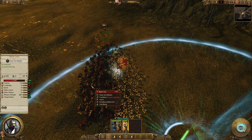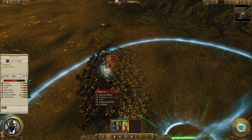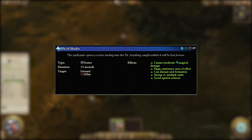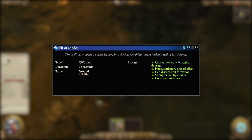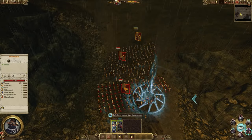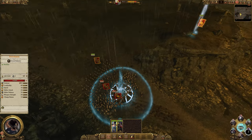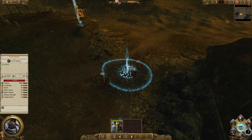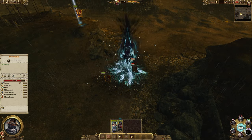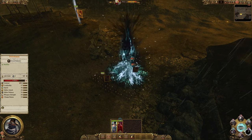Both the regular and overcast versions of this spell are absolutely worth picking up and will be invaluable to your battles once you get good at picking out key targets. Finally we have the Pit of Shades, which is the vortex spell of the lore. It costs 13 Winds of Magic, has a 49 second cooldown and a 200 metre cast range. It can only be cast on the ground and causes moderate magical damage in a huge stationary AoE. It will disrupt formations and is strong versus multiple units of armoured troops. The effect lasts for 13 seconds, so if you can box the enemy into it and they can't escape, it will easily break them before too long.